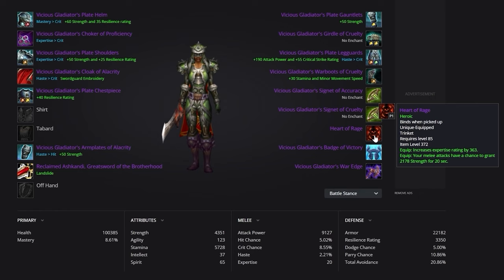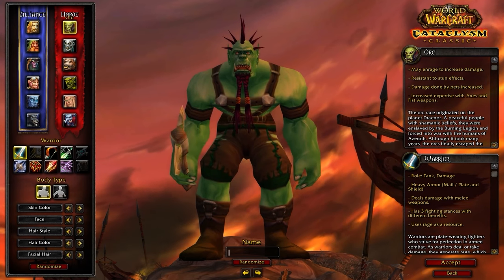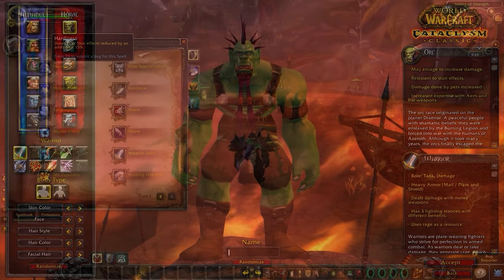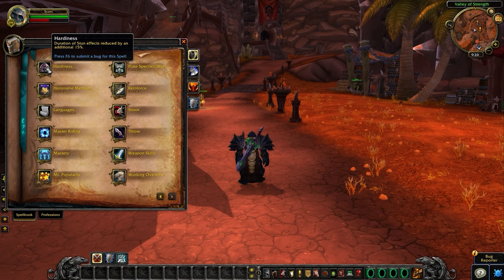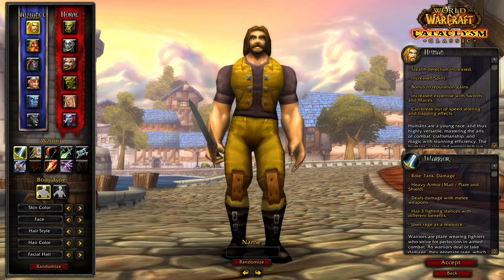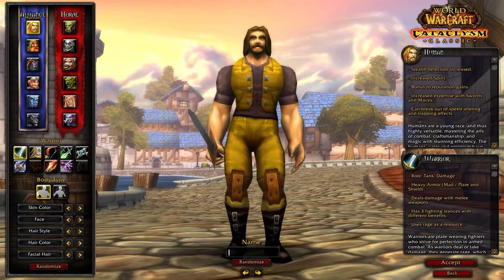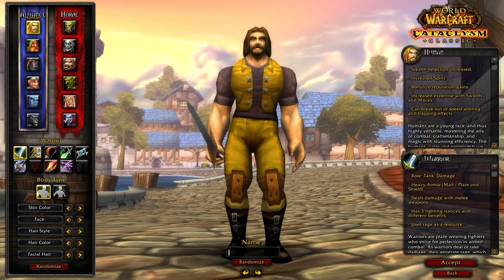The Heart of Rage is an amazing trinket, as it allows us to reach our expertise cap pretty easily. For Horde, you really only have one option, and that best option is going to be Orc. The stun reduction provided by Orc is very powerful and can easily be the difference between winning and losing a game. Blood Fury is also a pretty nice bonus, as it effectively serves as a mini trinket. While Horde is a solid option, most Warriors are going to find themselves on the Alliance playing Human, as this helps to optimize our gearing strategy.